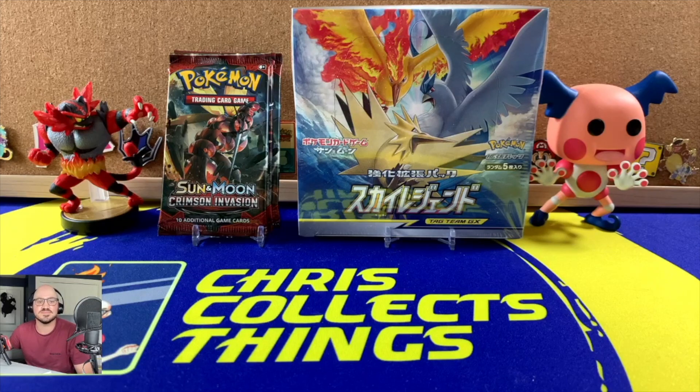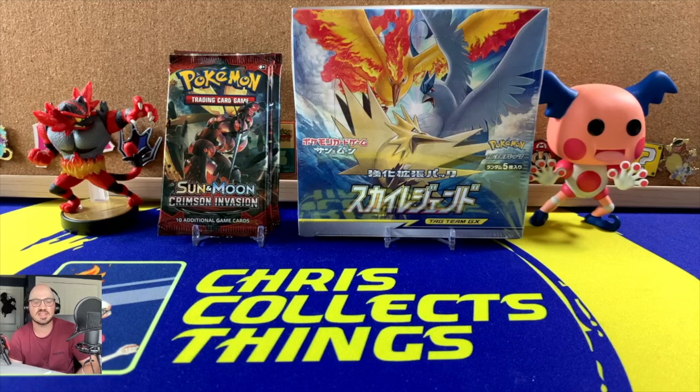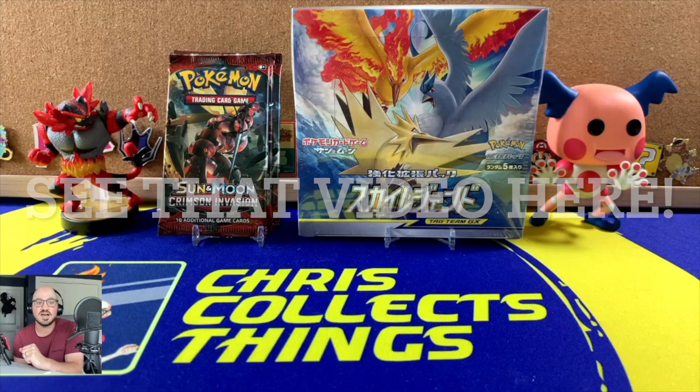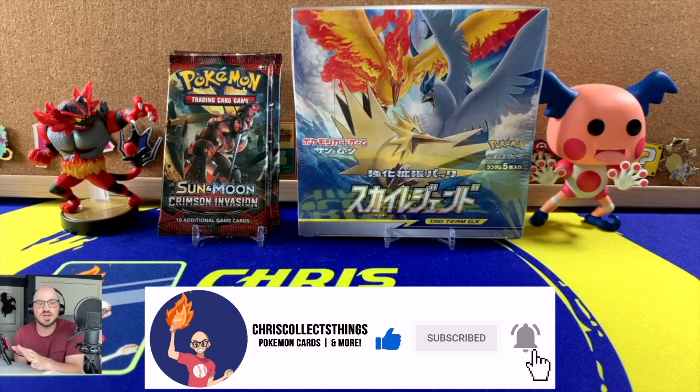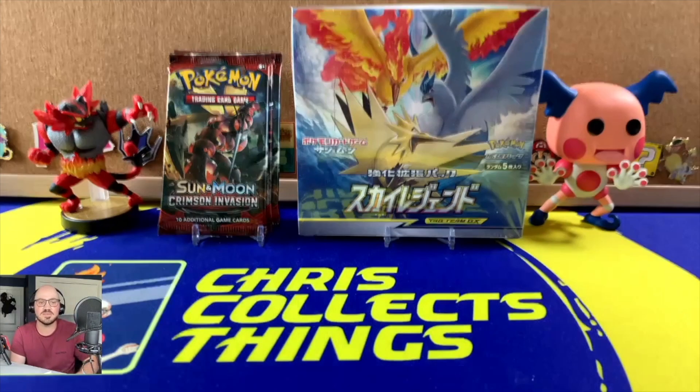So as you can see here, we have a full booster box of Sky Legends — I think I purchased this through Amazon — and Crimson Invasion, which is some leftover packs from three-pack blisters used in Round 1, plus a few random packs. I actually have three set up here in case there's an overtime situation, like in Sword and Shield versus Jet Black Geist — check that video above. Please like, subscribe, comment, and hit that bell. It really helps!